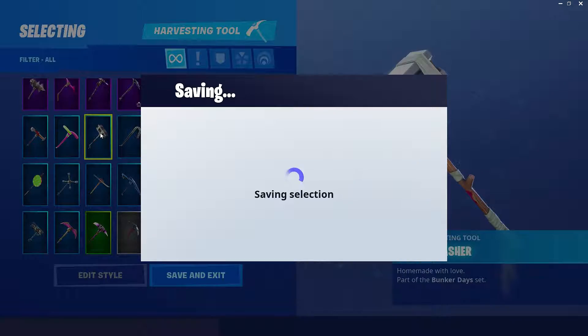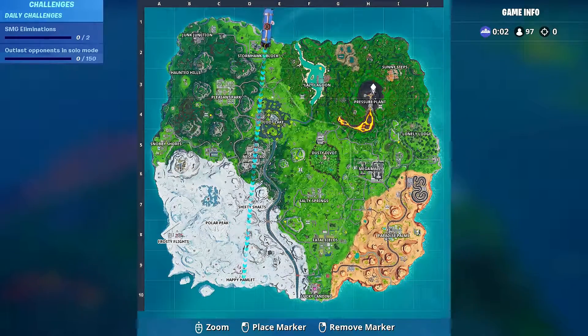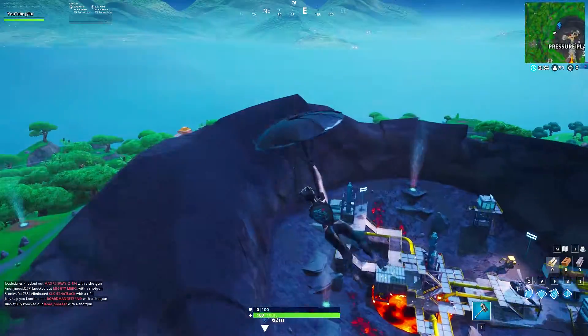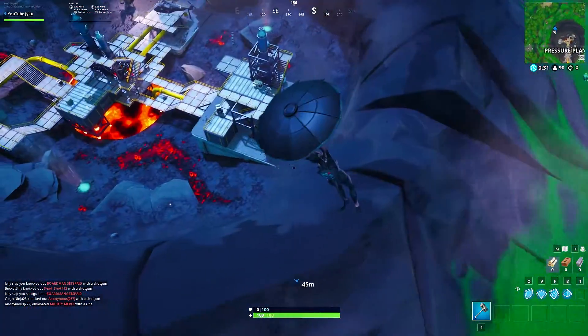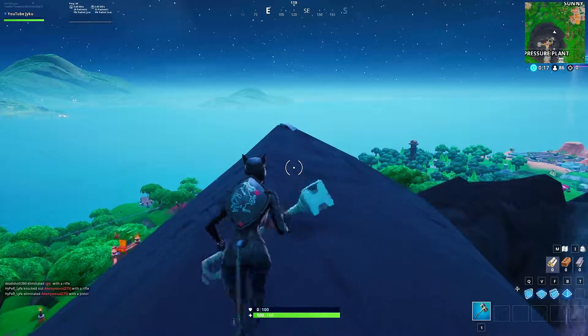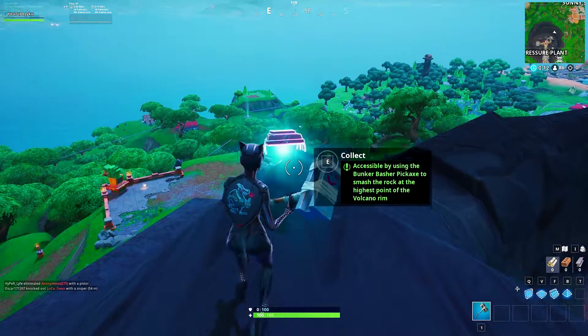If you are at or above that tier, go into your locker, equip that pickaxe, and save and exit. Once you've done that, load up into a game. Bring up your map, locate the volcano, and mark around the outer edge of it. Jump out of the battle bus, make your way there, and land on the outside of the volcano. Run your way around to the tallest point. Once you get there, you will notice a rock — go ahead and hit it with your pickaxe and the Fort Byte will pop out.